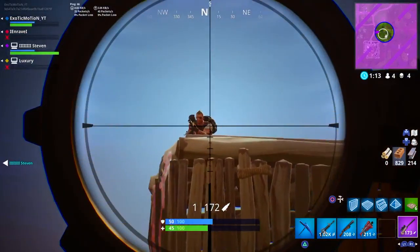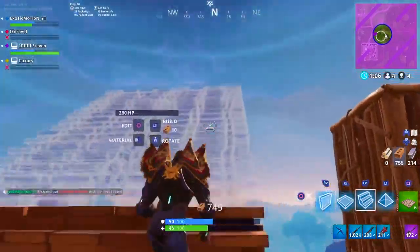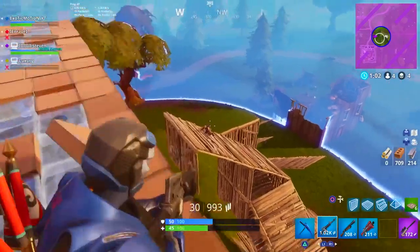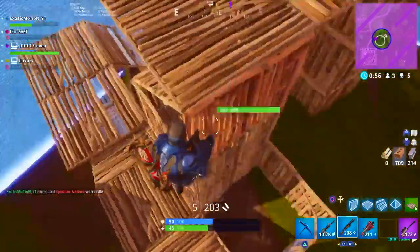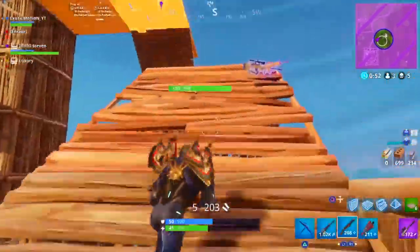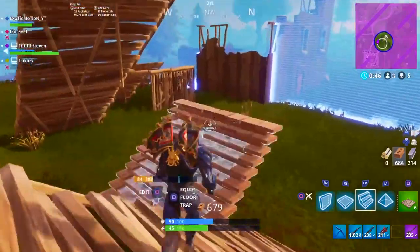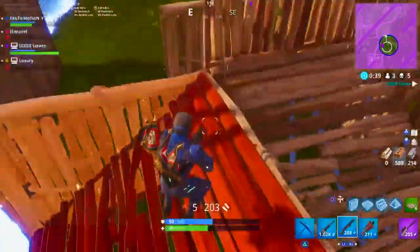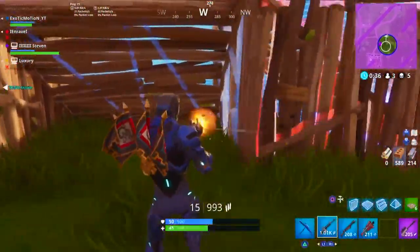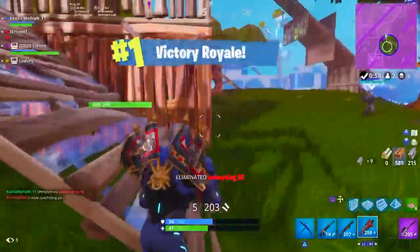I saw he was shooting at my teammate so I knew he was going to peek eventually — the second he peeked I took my sniper shot and got the kill. You have to have trust and confidence in your shot. Let your teammate go one way and you go the opposite way so they're not looking in only one direction — you've got them split up looking in two completely different directions, which is a perfect chance to kill them when they're distracted. In this last 1v1 situation I hear him healing, so I come down and it becomes a shotgun fight.